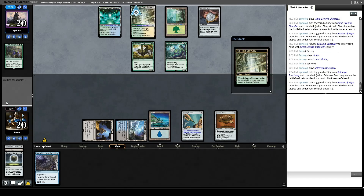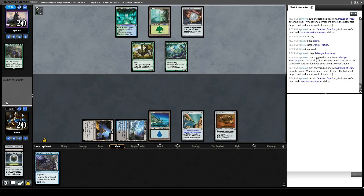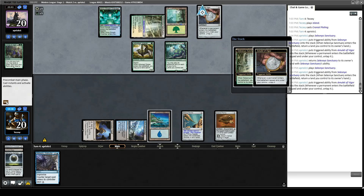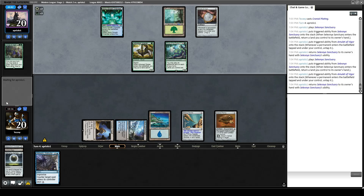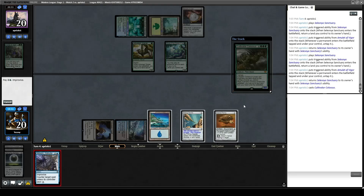That's land drop number one. If they use both their land drops and then try to play Titan and we counter it, that would be good — especially if they Pact first, because then I think they're dead. Unless they have another Arboreal Grazer. They're definitely going for a Titan. Oh, they might be going for Cultivator Colossus. Forget that.